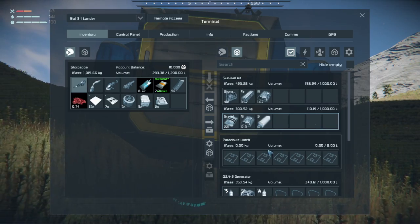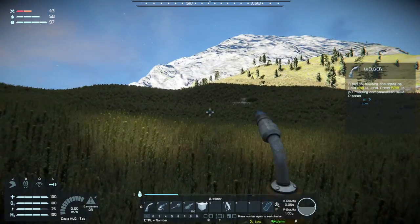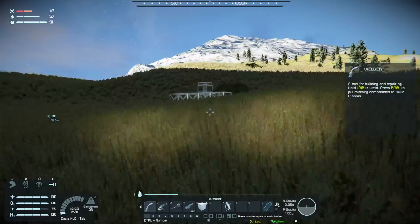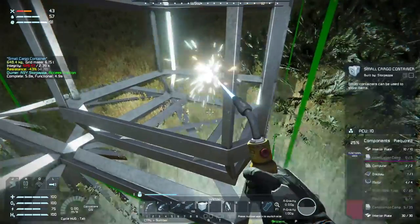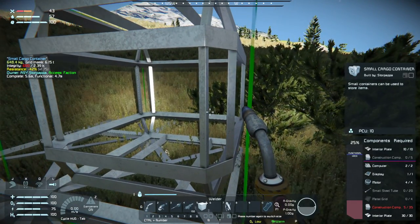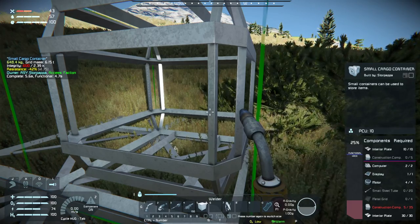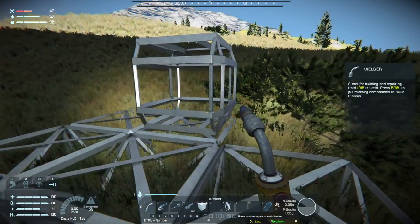Our goal here today is to see how many times we can die while building. That was it - the pod just went boom. Okay, I'm heading back. You were close, but you found the bookmarks of the other stuff - take a different path, see if you can find a different route. We need 35 construction comps, 30 and 5, four metal grids, and 20 tubes, and then we'll have a small container.